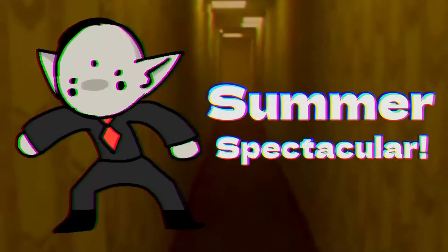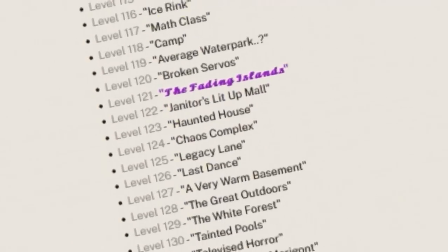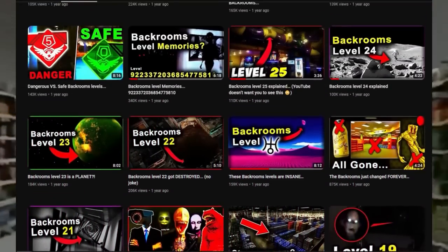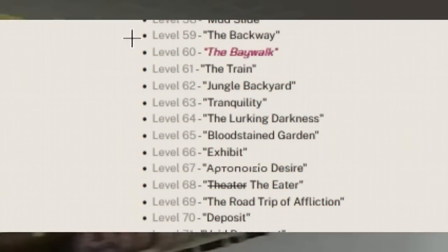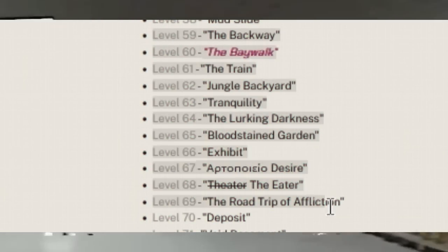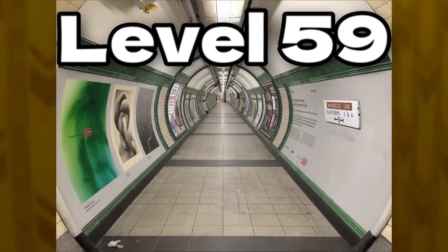Welcome to year two of the Brugley Summer Spectacular, which is the series where I go over backrooms levels in order with the ultimate goal of explaining every single level inside the backrooms. Last summer I went over levels 13 through 50, then in the winter I went over levels 50 through 58, and now I'll be explaining levels 59 through 70. Hope you enjoy it, and let's kick off the summer with level 59.